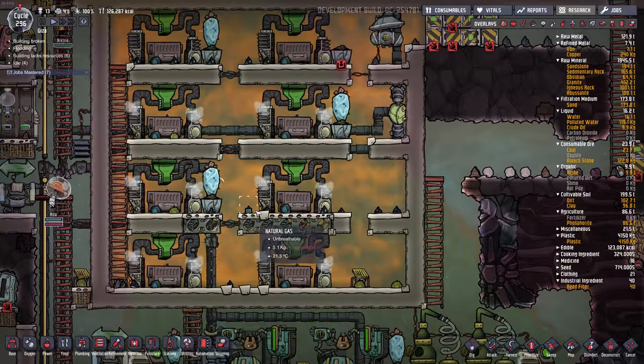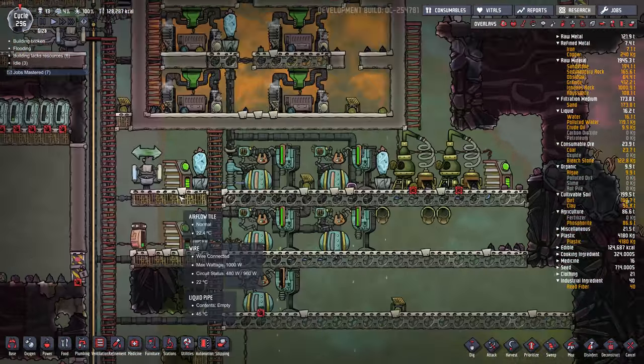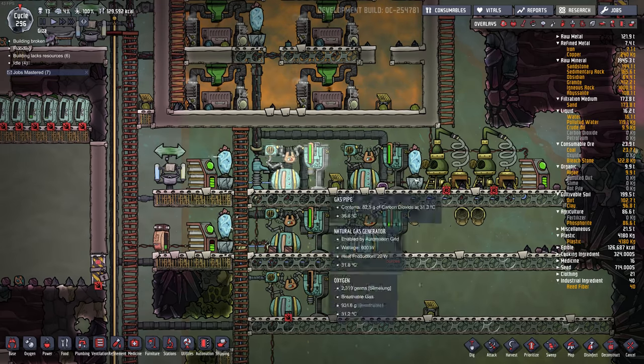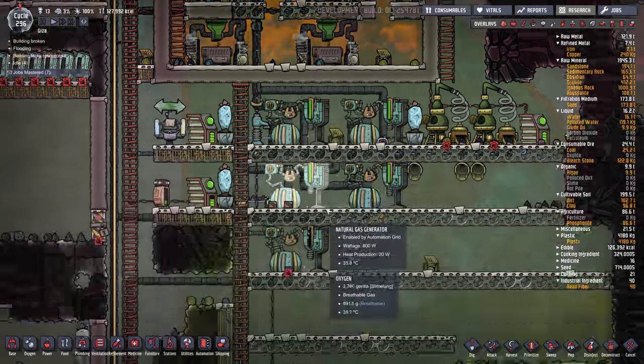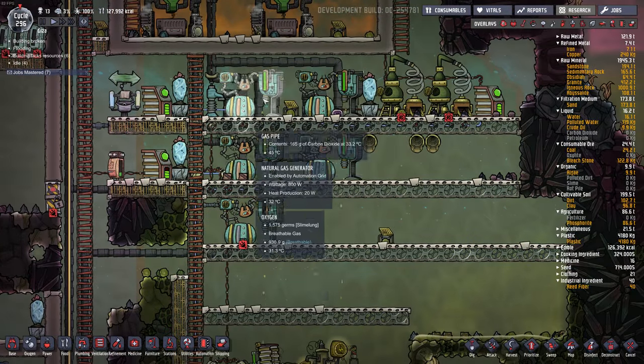I also put a metal refinery in here, and I was powering it with coal power. It grabs some of this polluted water and spits out the heated water back into the polluted water tank, which is fine because this polluted water is just going to get destroyed up in our fertilizer makers. Ever since I added the smart batteries and regulation, we've barely been using our natural gas, so we could probably put even more circuits in.